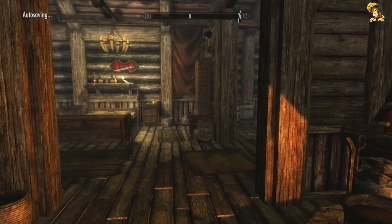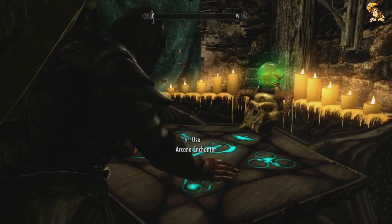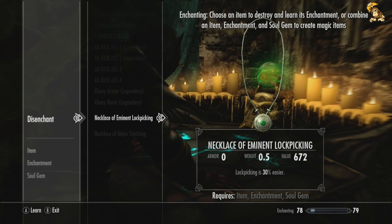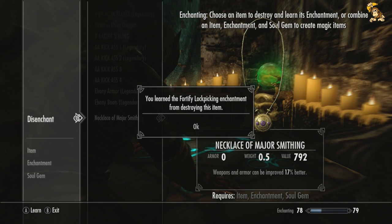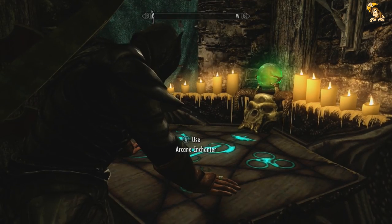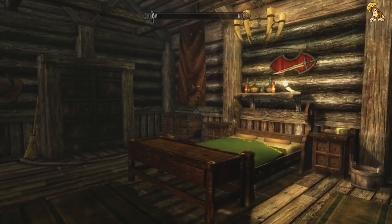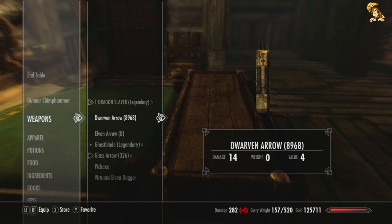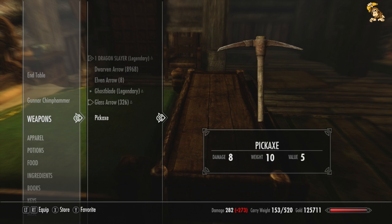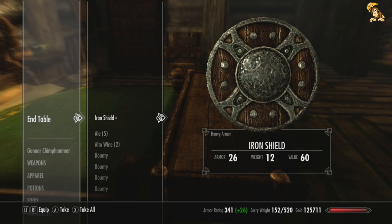Let's just quickly disenchant this crappy dagger. The only thing we can disenchant is the Necklace of Eminent Lockpicking, but we do have the gauntlets now so whatever. Might as well ditch all the stuff we don't need — starting with the crap we don't want. Where's that dagger? That can go. Better yet, I might as well stock up on stuff and go sell them — we're going to the traders anyway.